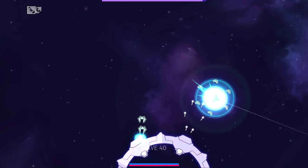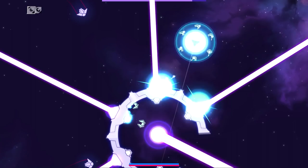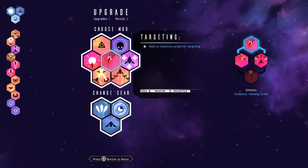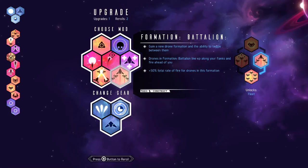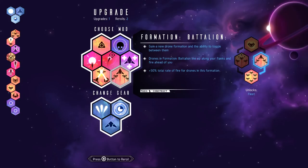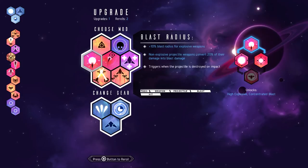He seemed dangerous. Oh god, charging beams - yep. My guys are just inside of him, which is weird. He's breaking. Adds or improves projectile weaponized shields - adds a weaponized shield effect, targets within weaponized effect take 20 plus 20 total damage modified by shield effect power. Formation battalion - they line up along your flanks and fire ahead of you. I like that they fire on their own though. You can toggle ally focus fire to the last target you damage - basically an AI change.